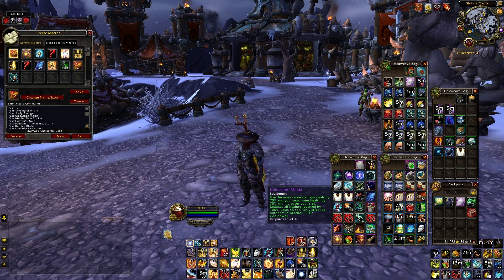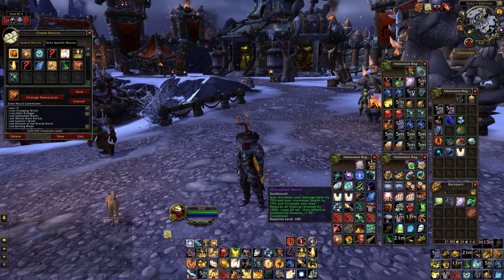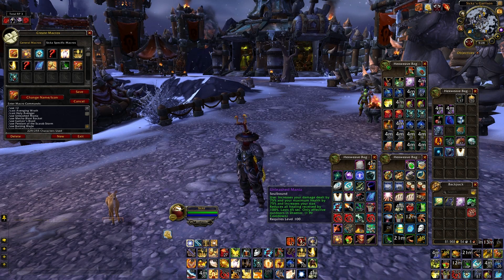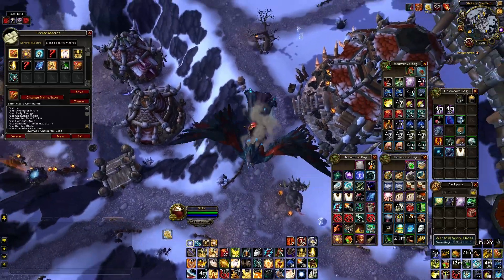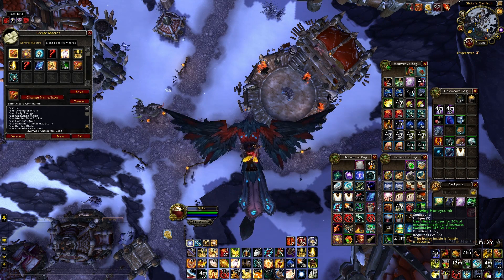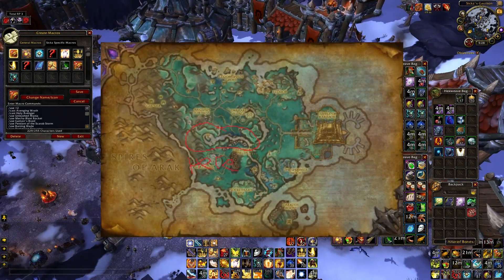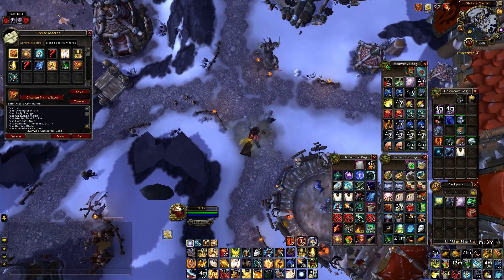Unleashed Mania says it reduces all healing received by 100%, but this is actually incorrect — because your health is so buffed, healing seems disproportionately powerful. The Glowing Honeycomb heals for 30% of your maximum health; you get them from Shadowmoon Valley. Even with Unleashed Mania active, at low health the honeycomb can heal you to full.